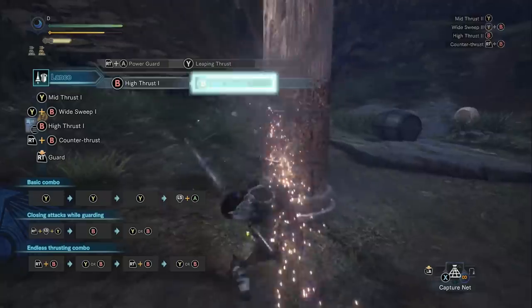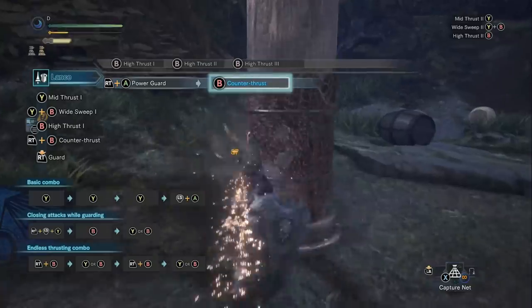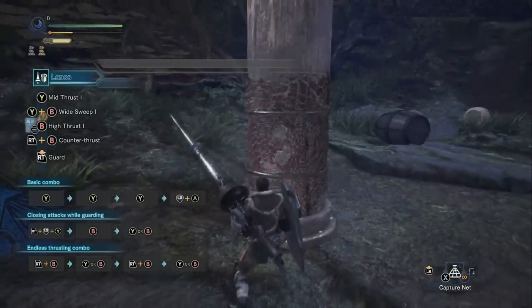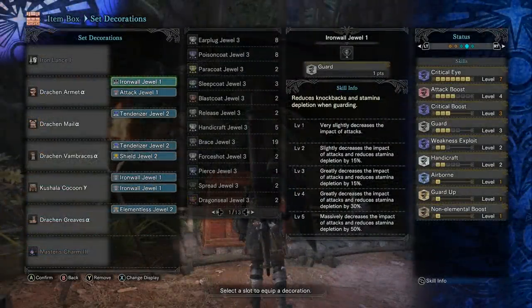Players who become very proficient with this weapon learn how to stay on the monster for the entire fight, and rather than guarding, they try to use as many counterattacks as possible. The lance is a blade weapon, which means for damage you're typically building affinity and critical boost, as well as dealing with sharpness. That's important too, because the lance has a medium attack speed that uses up sharpness pretty quickly.